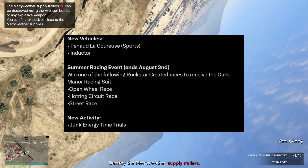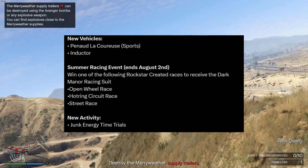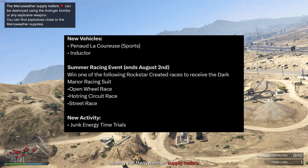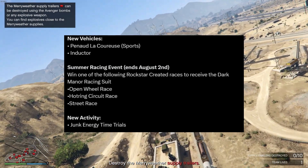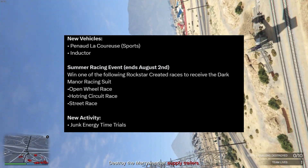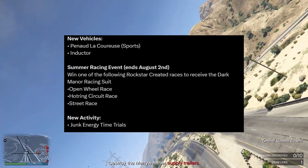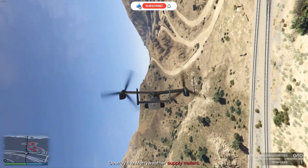The Inductor is a bicycle, so that's not great. Moving on, we have the summer racing event which will end on August 2nd. If you win any Rockstar-created races, you'll get a Dark Minor racing suit. The races are open wheel, circuit, and street races. The new time trial is Junk Energy, so it's newly added content.